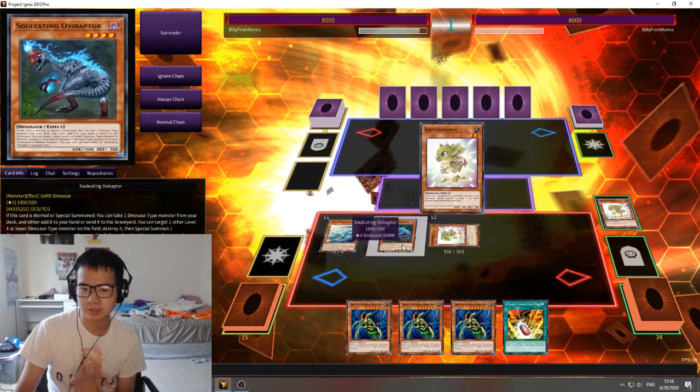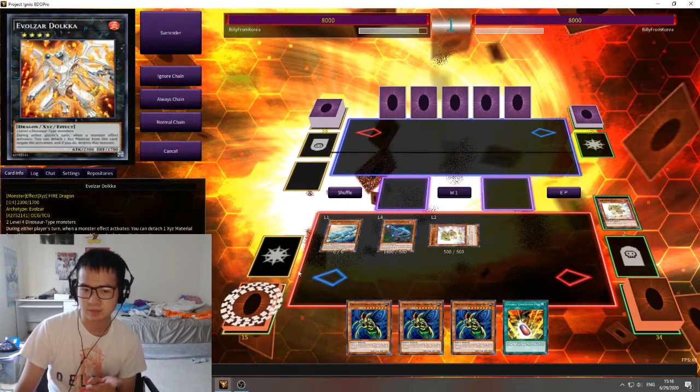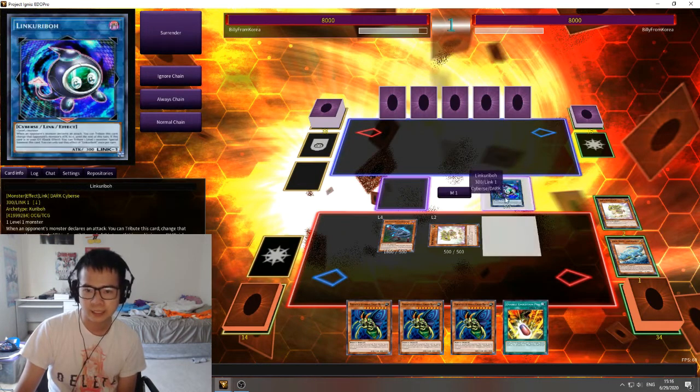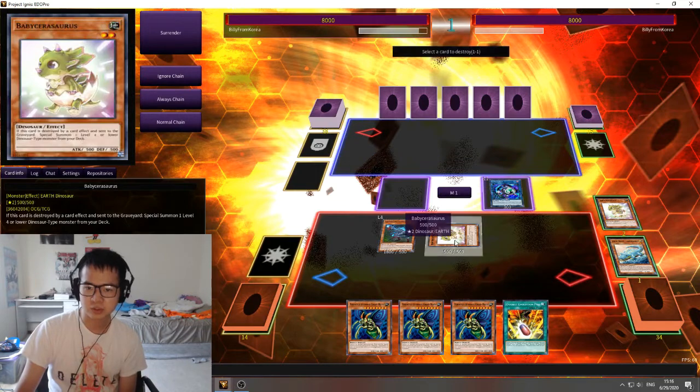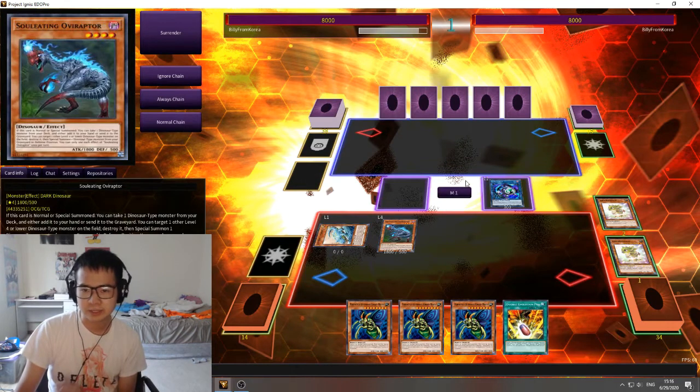Right now you actually can't activate the Overraptor, since you don't have any monsters in the Graveyard, but you can get one really easily by turning this Archasaur into a Linkaribo. Now that you can activate Overraptor to destroy the Baby Sarasaurus, bring back the Archasaur, and trigger the Baby Sarasaurus — that'll let you get your Giant Rex from the deck.